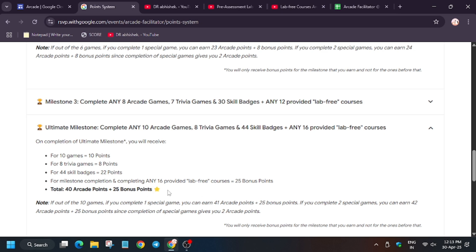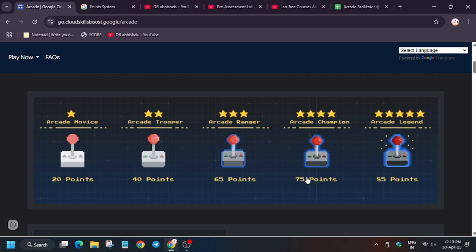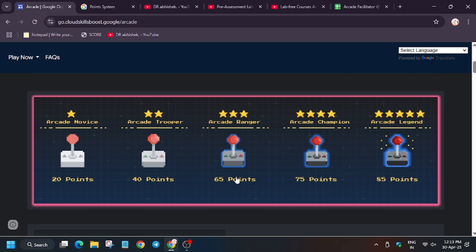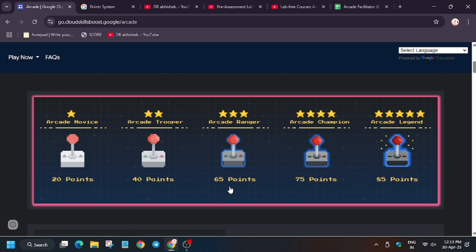Suppose you have the Ultimate Milestone and you have 65 points including the Arcade Facilitator bonus points. As you can see, that falls at the Arcade Ranger tier. So you will get swags worth the Arcade Ranger milestone — not below it and not above it. If you want to achieve Arcade Legend you need to complete extra skill badges, which I will show you in the catalog.